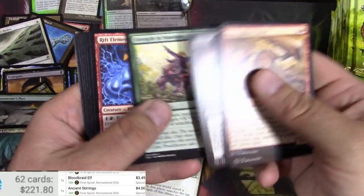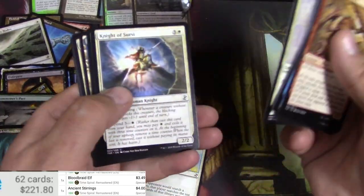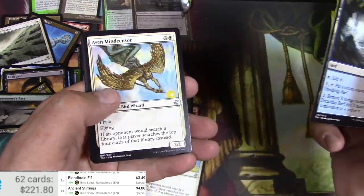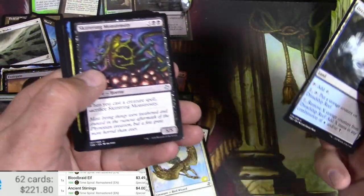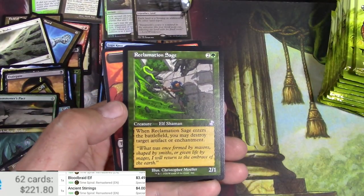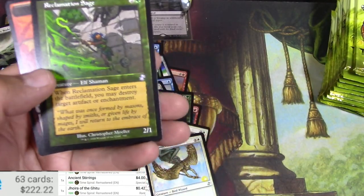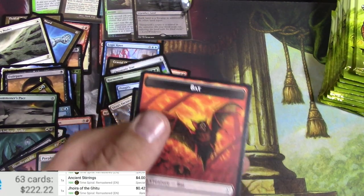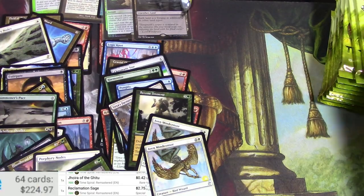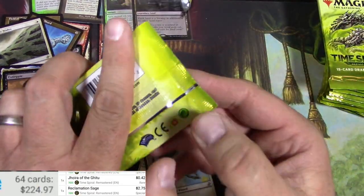Reality Acid — always like that card. Dredge, Shipwreck Reef, Aven Mindcensor again, Skittering Monstrosity, and a Jori En, and a Reclamation Sage. All right, two thirds of the way through the box, let's go.